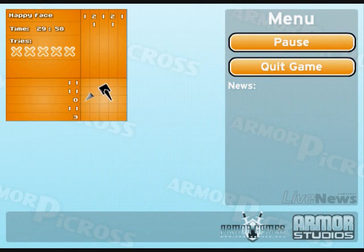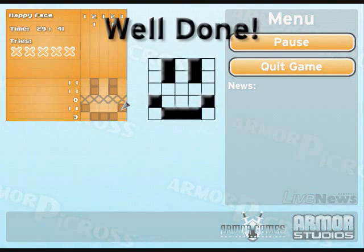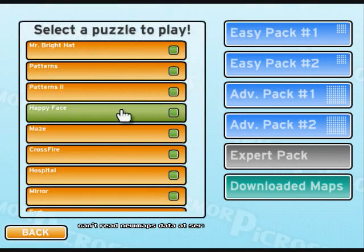Now let's try Happy Face. That one's easy. You can't have 2 over there because you still need 1. Therefore the 2 obviously go here. You have to make a Happy Face, so — how else do you make a Happy Face?